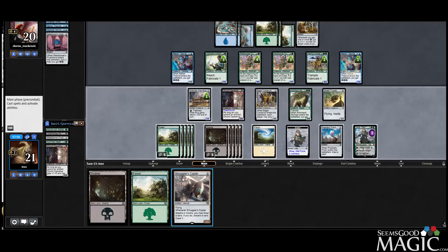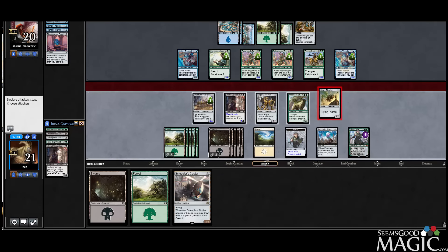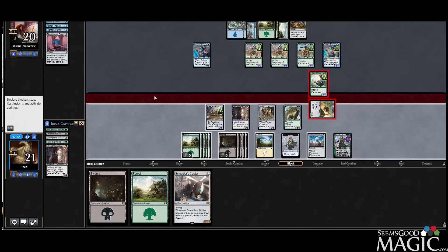I guess we can do that post-combat, so let's swing with the Thopter now. Yeah, we're going to attack with the Thopter. Oh no — our opponent's got Artisan. I forgot. My bad. So we'll play the Copter.